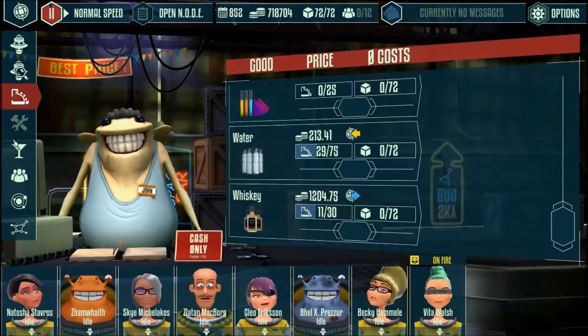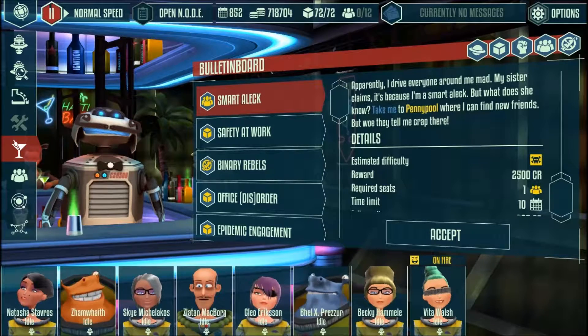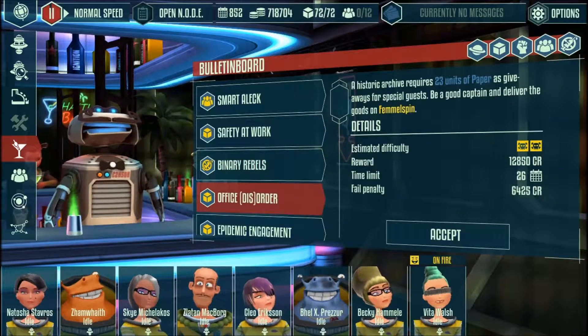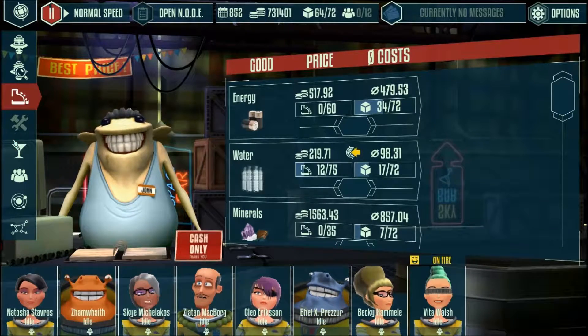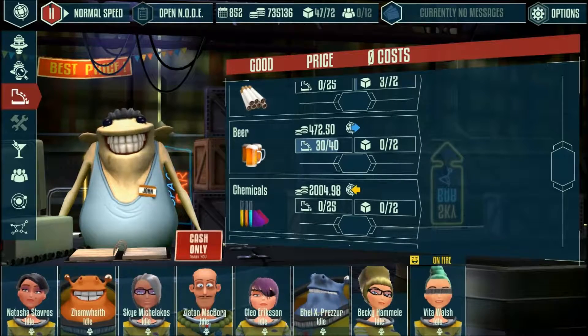All you have to do in order to make a very effective profit is find a couple of planets that have one or two interrelated commodities, and then travel back and forth between them, obeying the rules of supply-side economics. Buy low, and sell high. That's all you need to do in order to basically win at this game.